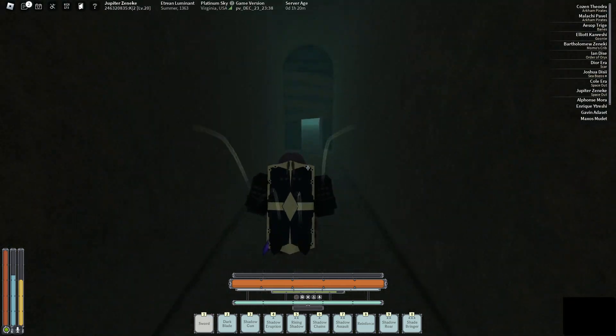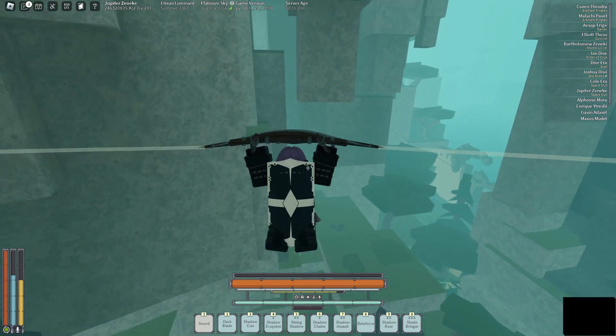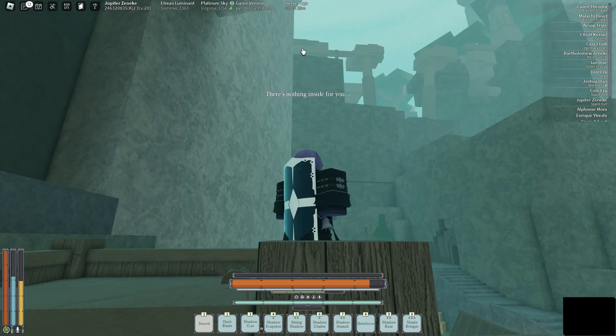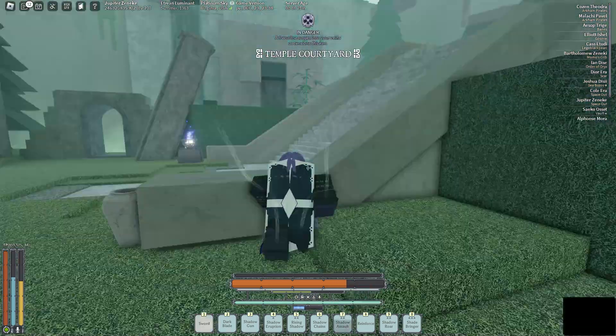Once you're done talking to her, you gotta go over to the temple. As to where the temple is, it's right above bandit camp. So you want to head over to bandit camp — I'll shadow travel up there, you guys are gonna have to walk up. Go through this gate.